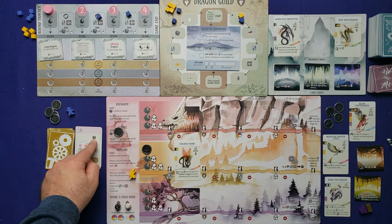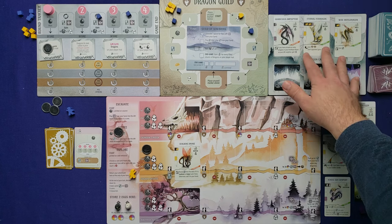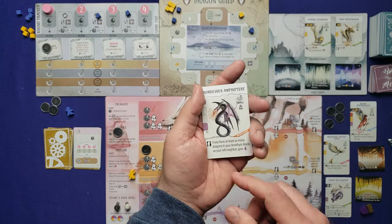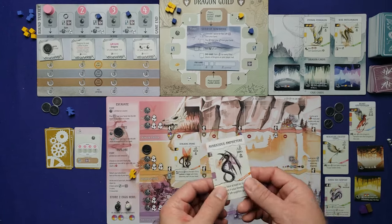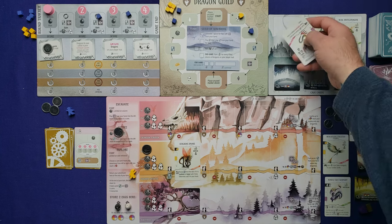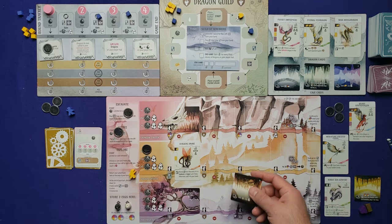The AI refreshes all dragons — discard all three and draw new ones. Then the Ravel card moves the AI up the guild track as many spaces as my highest excavation, which is two (one pre-excavated plus one more). No brown space reached. My next turn: spend a coin to entice — paying one gold to bring in the Weary Griff dragon. Then the AI removes its objective coin and moves up two spaces again — this time reaching the brown space.